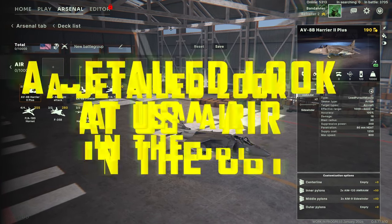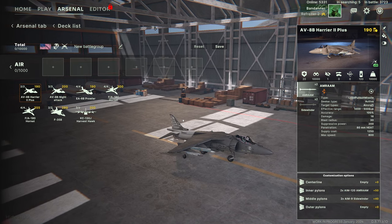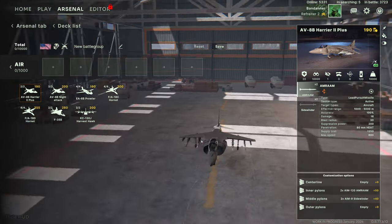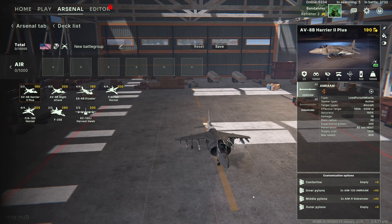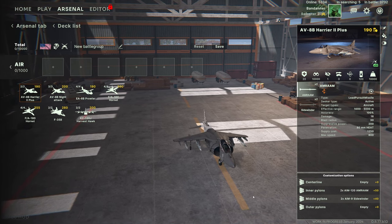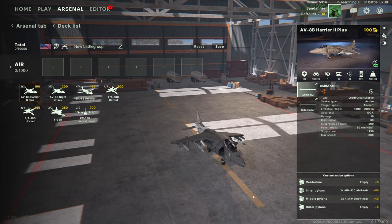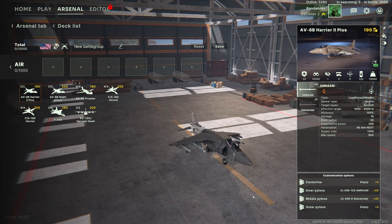Hi everyone, Bandana here. Welcome back to the open beta test and welcome back to the RTS Castles of... Remember to hit subscribe if you haven't already. Today we're looking through the aircraft in the USA battle group available in the open beta. Jets obviously have a lot of pylons and weapon options. I'm going to try and cover each weapon once in some detail, and in future we'll just reference back to the previous jet to avoid repetition.